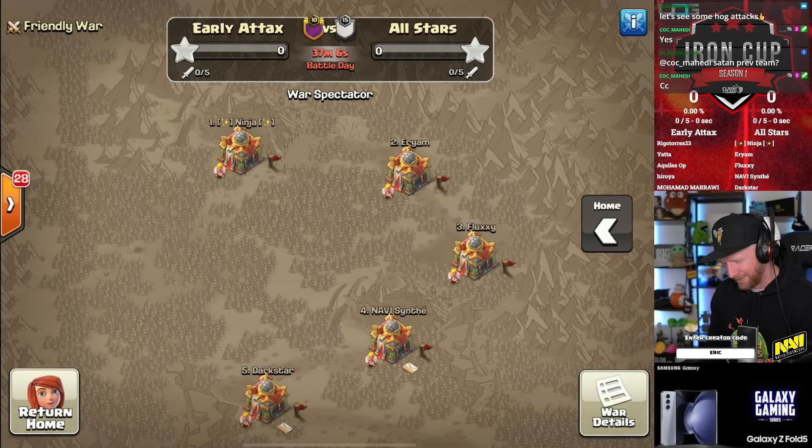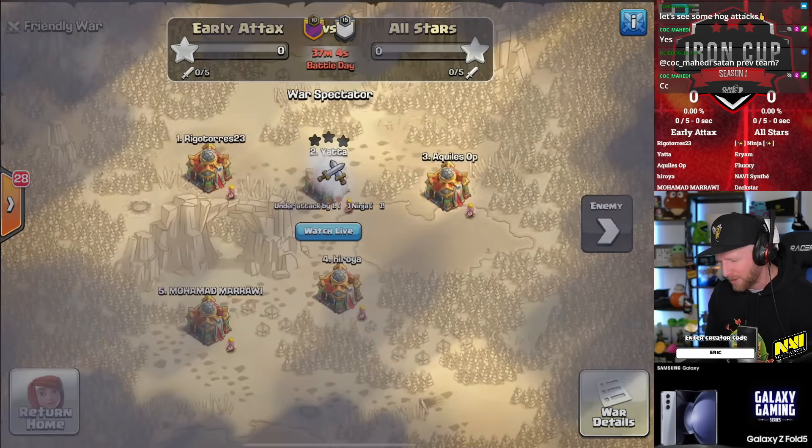The All-Stars roster is stacked as well. All of the big esports orgs kind of dissolved and then reformed into new teams once Town Hall 16 came out. So this is the dawn of two new teams, one holding a familiar name. Let's see what Ninja can do — one of the youngest players out of North America and a rising star himself — as he dives in with a Queen Charge into Root Rider attack.